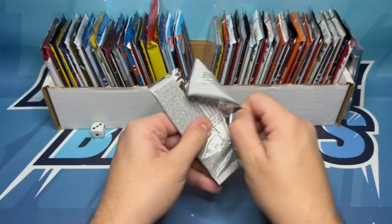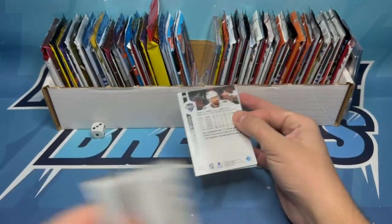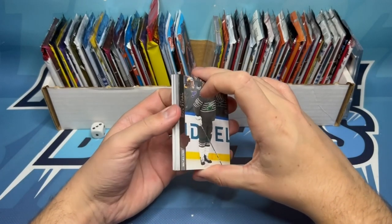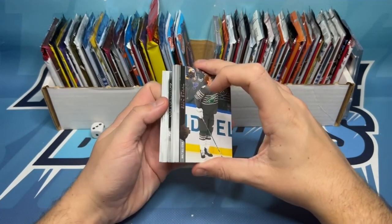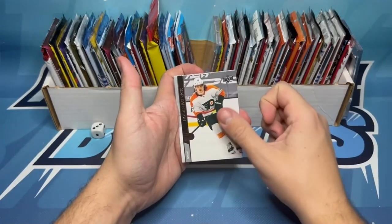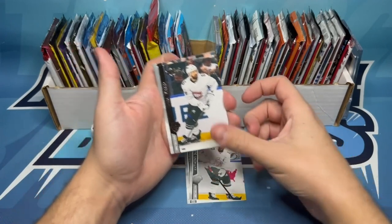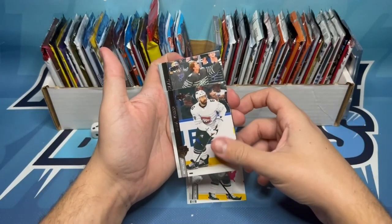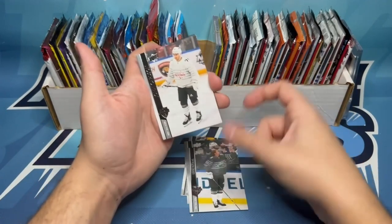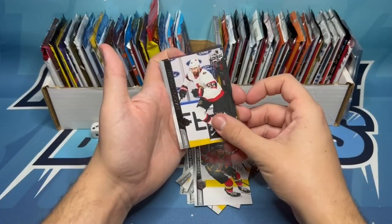The young guns tributes are really cool. There are 2 young guns in this that we are going to be hunting — Kaliev and Bunting from the Maple Leafs. Those are the 2 we're going to be hunting. We've also got Nolan Patrick, Anthony Duclair, Cody Coran who's from my PC — though I picked up one of his young guns recently so we don't need that one anymore. Also Eric Stahl, John Carlson, William Carrier, Braden Coburn.